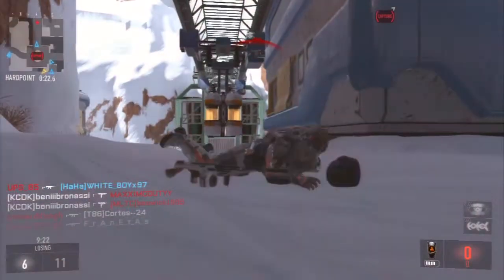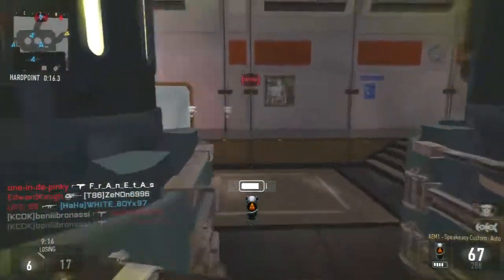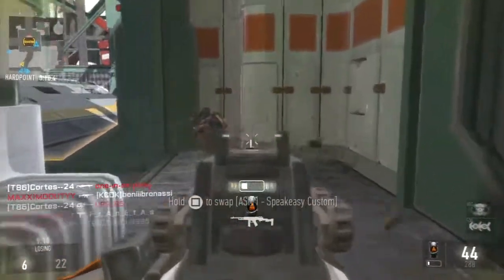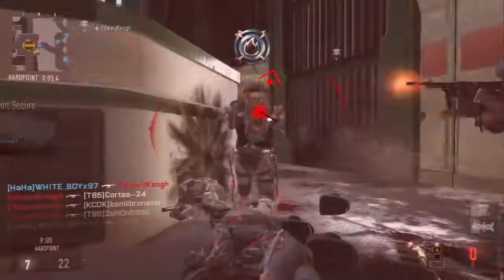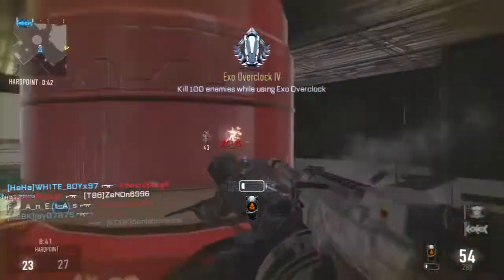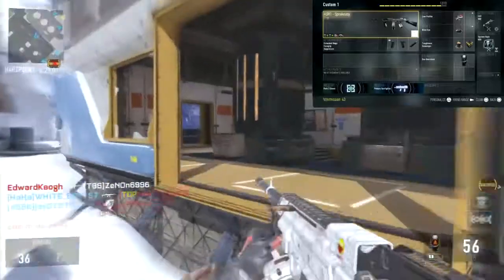The attachments I'm using might not work for all ASM1s because this one has minus one damage, plus two fire rate, and minus one range. Some attachments won't work as well on the normal ASM1 or other variants — I tried the same attachments on the ASM1 Magnitude and it was not working. Suppressor does not work on that gun.